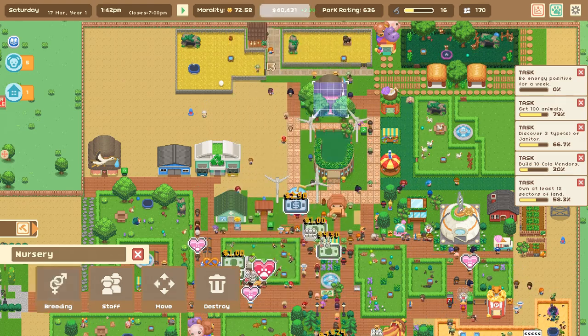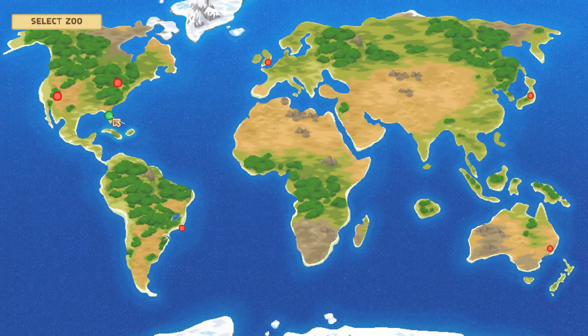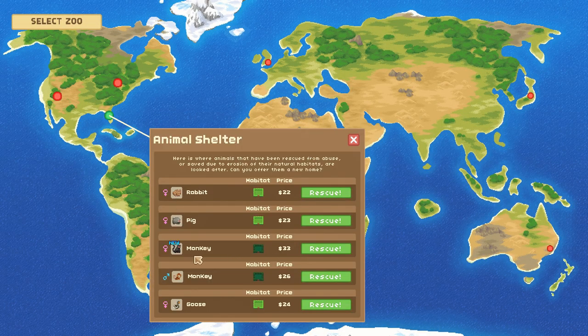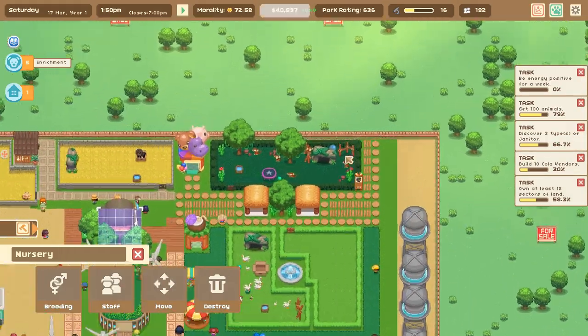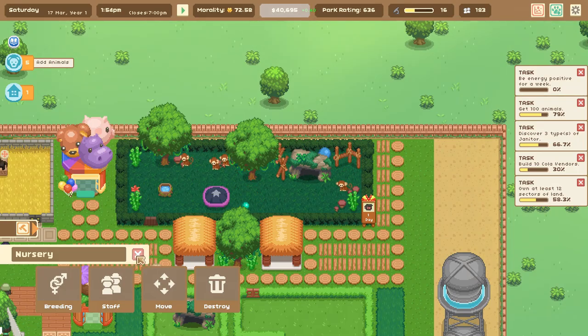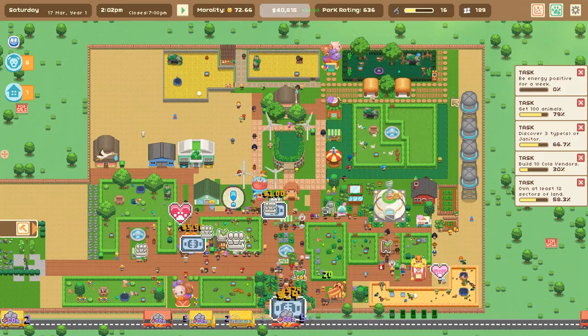We're definitely doing a good job unlocking a few new animal species. We need to check in — there's a new type of monkey! We're going to go ahead and get the new type of monkey and plunk it right down in here. It's so much fun to see how we're unlocking new creature after new creature.